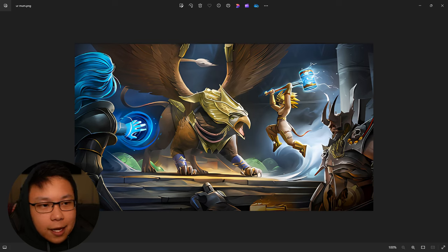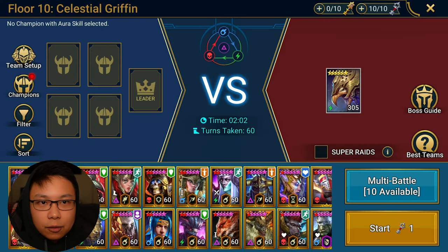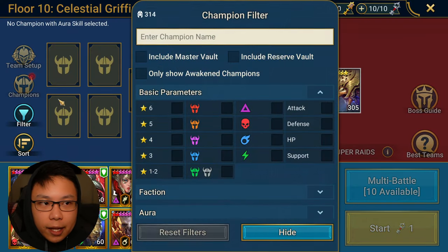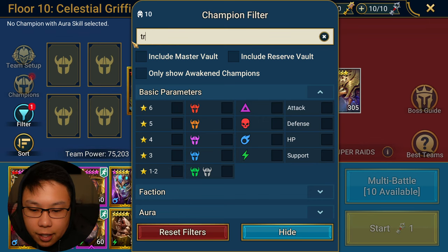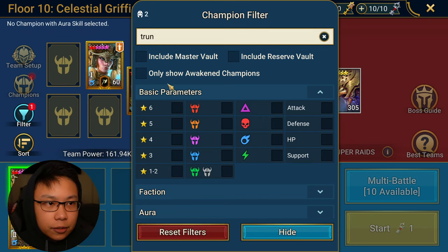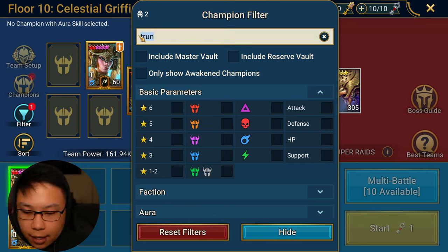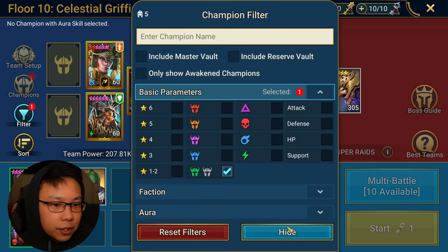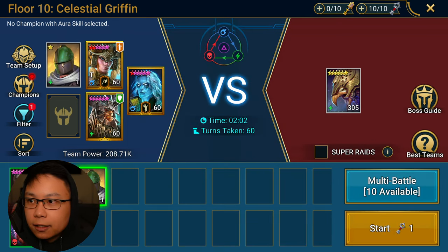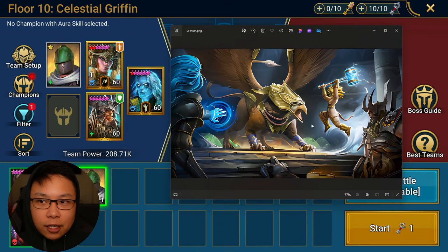So I hopped on the account and was like, let's see if I have these champions. I do believe they are here — we see a Rhodos, we see a Trunda, two Trundas, and we see Iron Brago. I guess we'll throw in some random comments — let's throw in Nekt there to kind of match the story that's going on in this artwork.